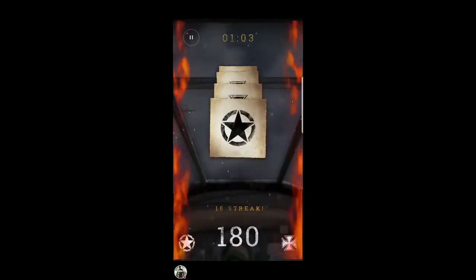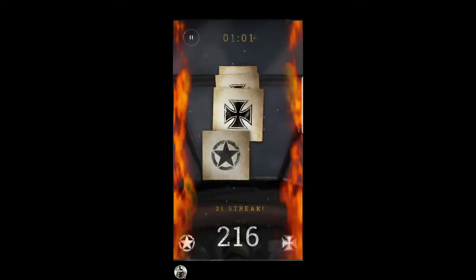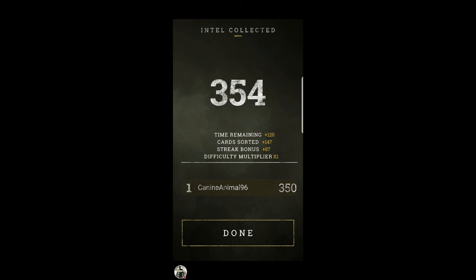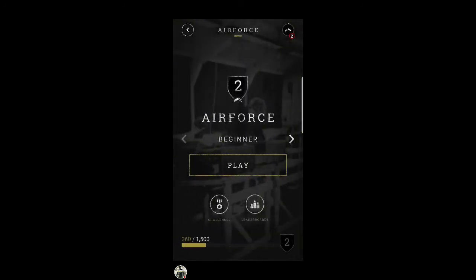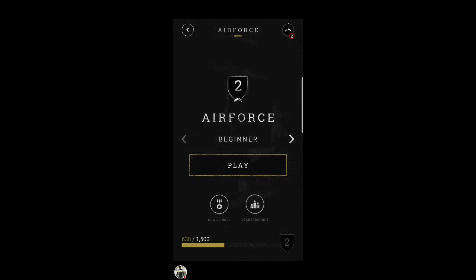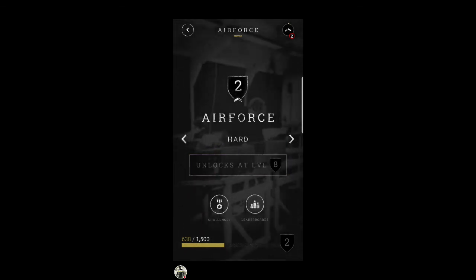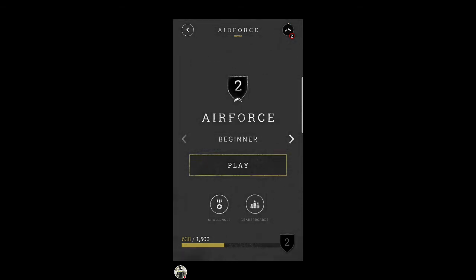The quicker you do it and the more you get correct, the more score you get — those are all your bonuses. There are also leaderboards in this game, believe it or not. After all that just press Done. As you can see your XP goes up — it's quite slow on Beginner, but once you get to the higher difficulties it'll be a lot faster.